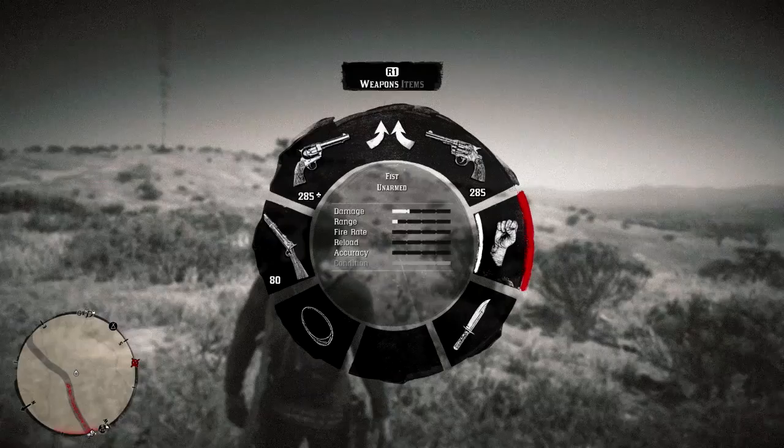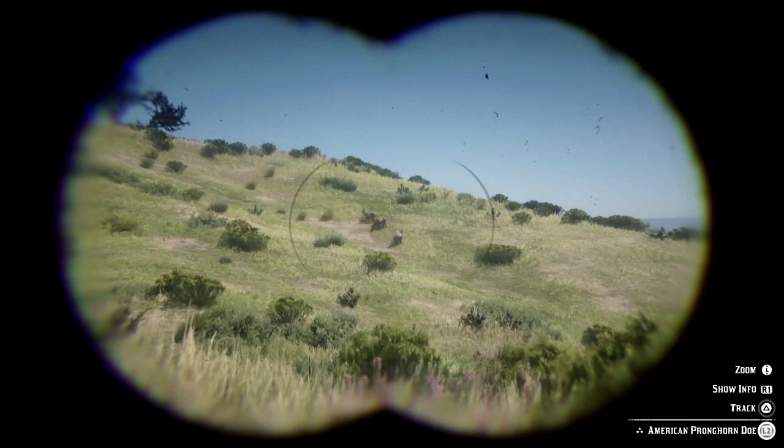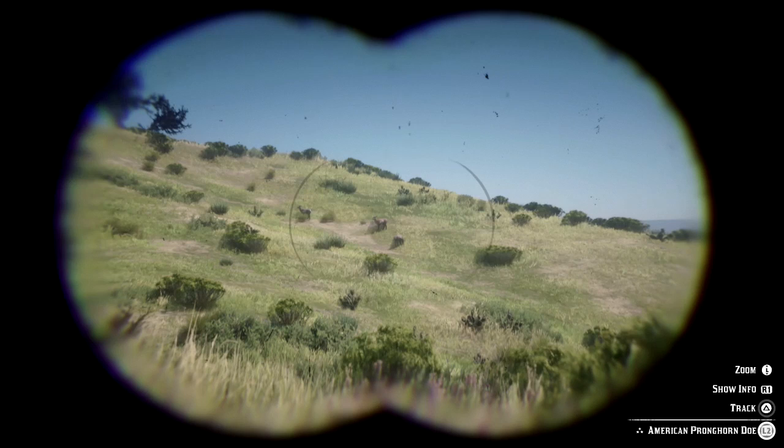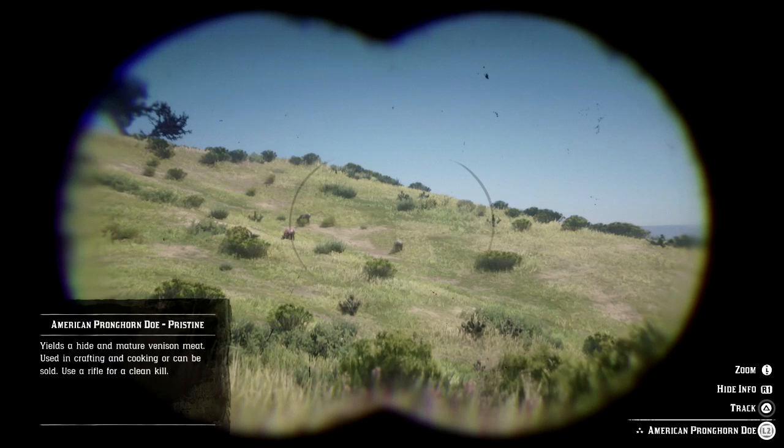So what you want to do is equip your binoculars, zoom in to the animal you're tracking, and study each and every animal you come across because it'll give you the information you need. Down the bottom right I've already studied this animal — you can hit R1 and it brings up a little box showing it's pristine. That's the animal you want.